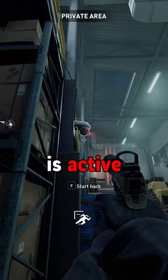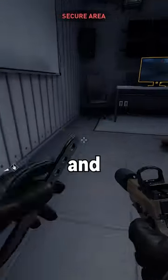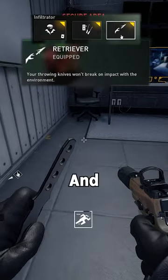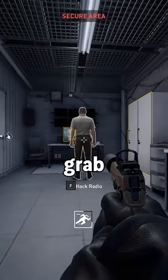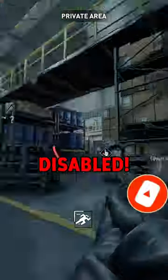This camera is active right now, so go to the camera guard and throw a throwing knife. You must grab the Retriever skill so they won't break on impact with surfaces. The camera guard will have a red radio icon over his head, so quickly grab back the knife, and now if we go back to the same camera, you can see it is completely disabled.